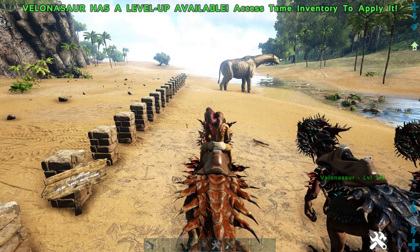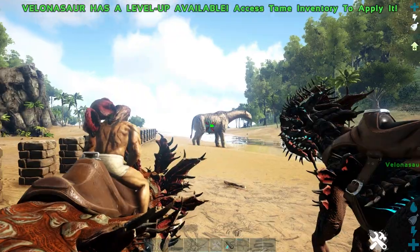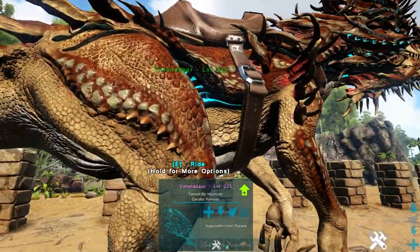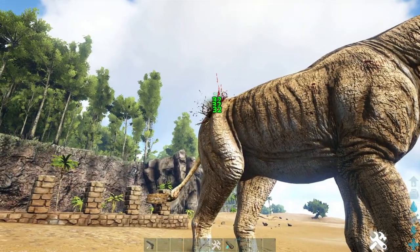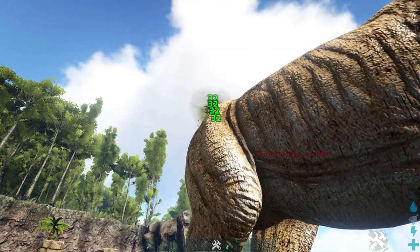First we'll be comparing their damage per projectile. For the Velonasaur when you're mounting them they all do different damage depending on how much you leveled up their melee, but when they're in turret mode they only do 20 damage per projectile. The plant turret does 32 damage per projectile, which is actually more than the Velonasaur when the Velonasaur is in turret mode.